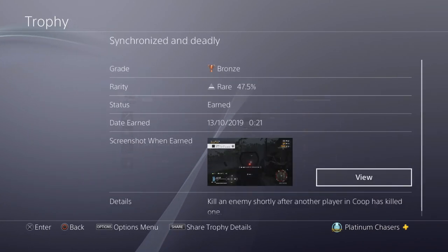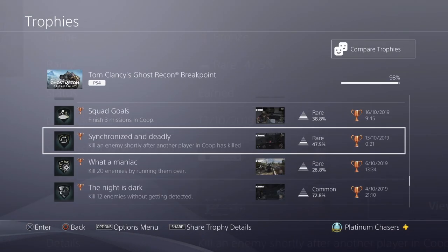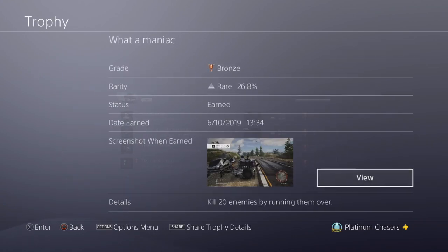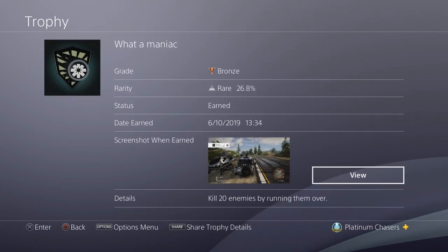Kill an enemy shortly after another player has — this is very easily done. Just wait for your co-op partner to shoot one, then you shoot another and you'll get the trophy. Kill 20 enemies by running them over. There's a lot of enemies by the road so that's just not going to be a problem — you'll have fun squishing them.